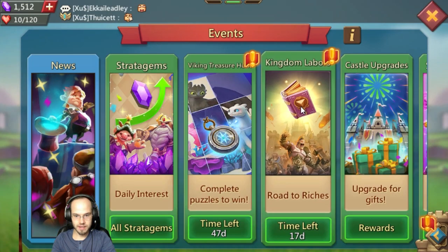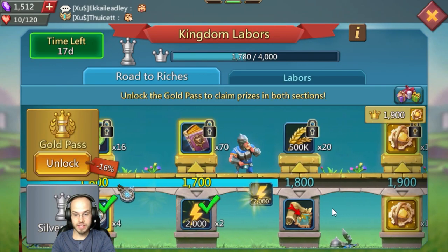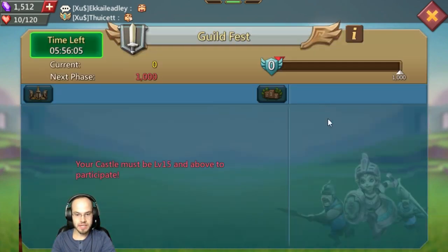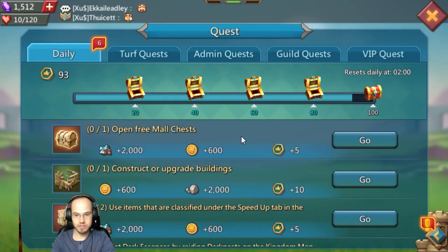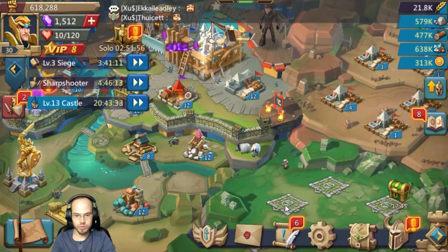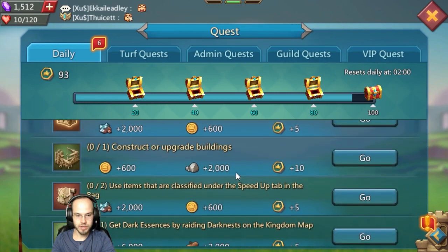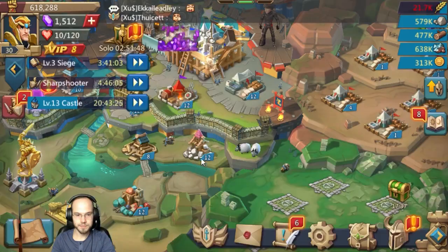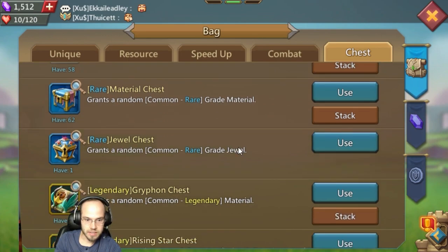Complete everything you can, guys — any free-to-play benefits, items, all that stuff is good to complete. Let's see if we have any wounded troops — nope, we do not. What else can we do? Open a free mall chest, upgrade a building, get dark essence, get the ore — we're almost there, about to get it.